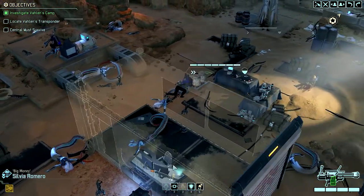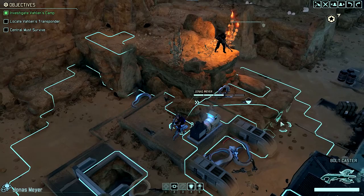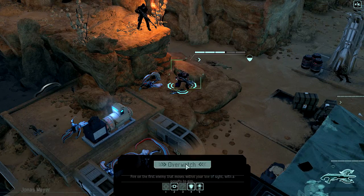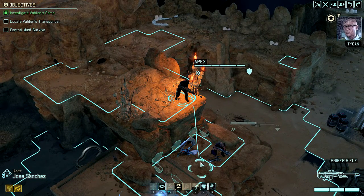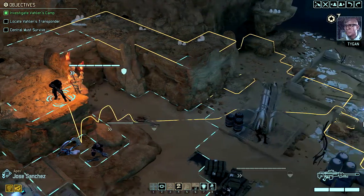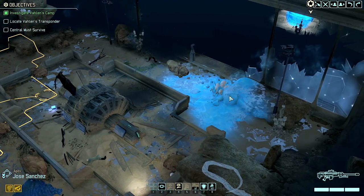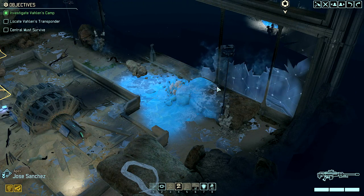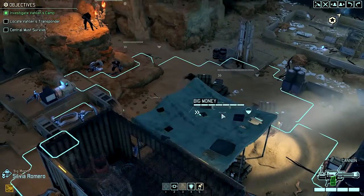It's actually kind of hard to see in here — there's so many things. That's ice, actually. This looks like ice, although it also looks like glass, so that's a bit of weirdness.